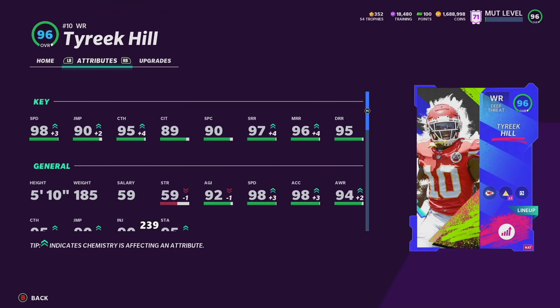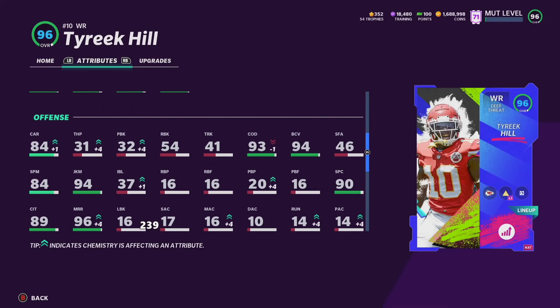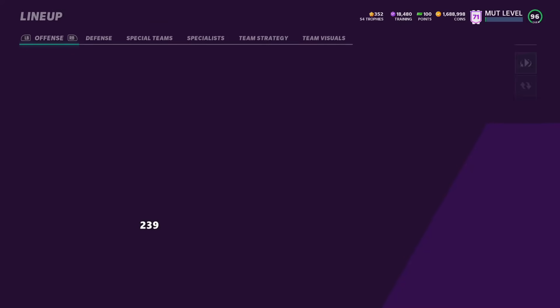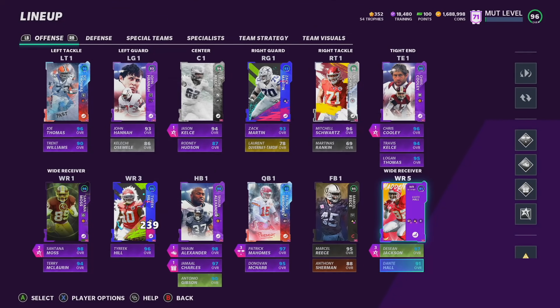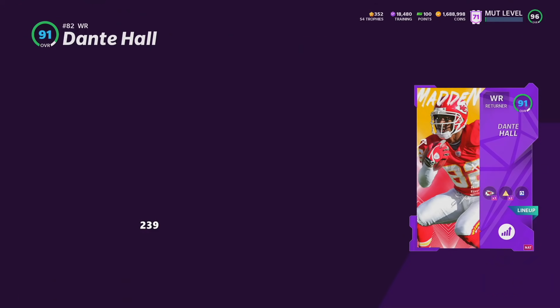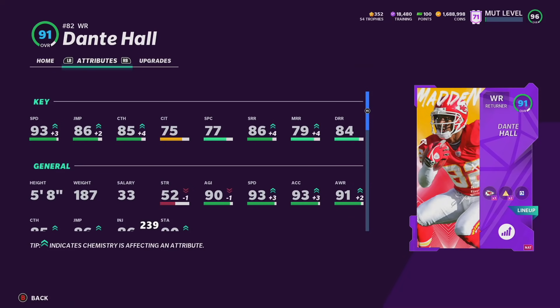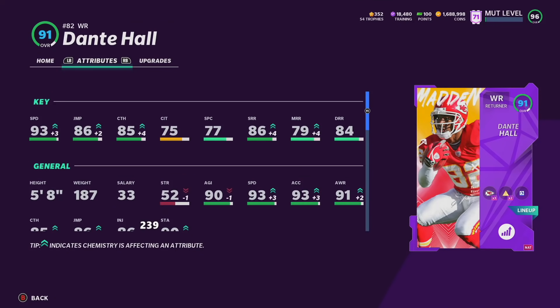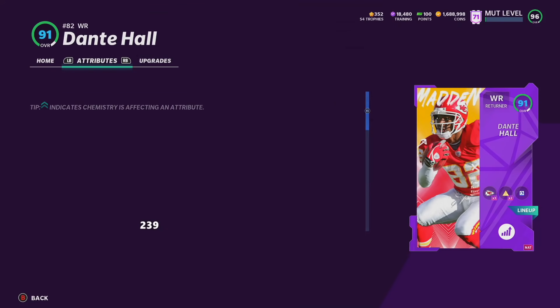In the slot we have Tyreek Hill. He'll probably get an upgrade before the year ends, but already an amazing card — 98 speed on the theme team, good jumping, and good after the catch. Tyreek as a third option, I'm not complaining. The Chiefs' only other good wide receiver option would be Dante Hall, who could also get an upgrade. On the theme team he'd probably have 99 speed, 99 juke, 99 spin — he's one of the best kick returners of all time. The downfall is that he's a returner archetype, so his catching and route running probably won't be great, but the speed and COD are there. Dante Hall upgrade could be good — we'll have to see.